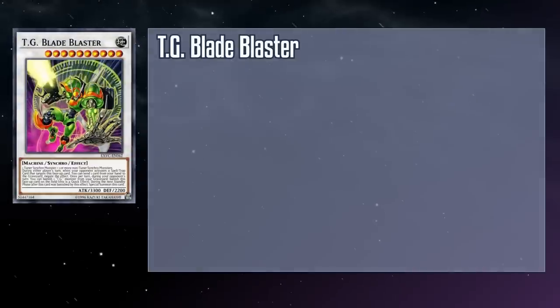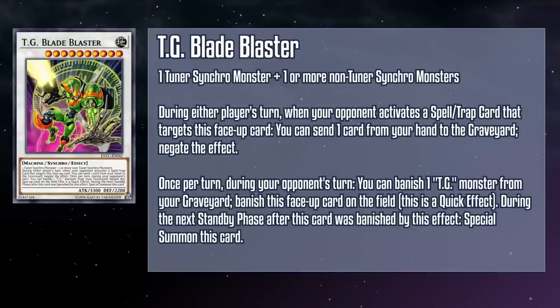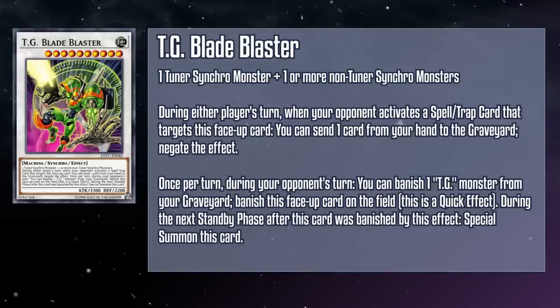TG Blade Blaster is a level 10 Earth Machine Synchro monster with 3300 attack and 2200 defense, requiring a tuner Synchro monster and one or more non-tuner Synchro monsters as material. During either player's turn, when your opponent activates a Spell or Trap card that targets this face-up card, you can send a card from your hand to the grave to negate that effect. And once per turn during your opponent's turn as a quick effect, you can banish a TG monster from your grave to banish this face-up card, and during the next standby phase it comes back. So you have a huge monster that resists Spell and Trap targeting — and if anything does threaten it, you can just phase it out like Stardust Dragon, then it comes back to smash face. A peak aesthetic: loading a blade into a gun and blasting it at your opponent.